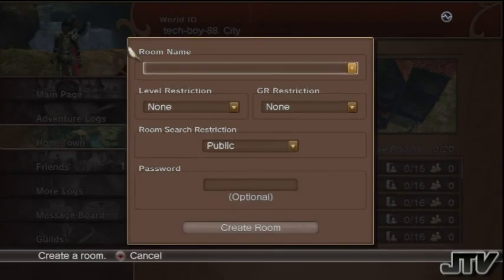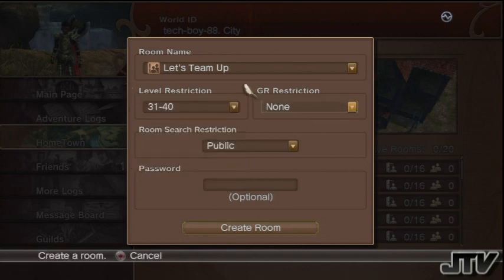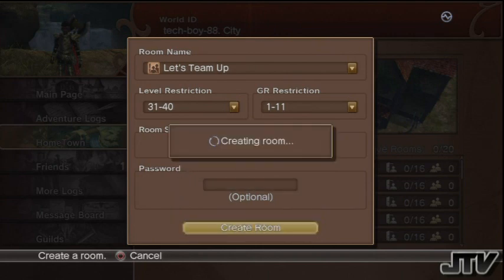I'm going to set up a room: team up, level 31 to 40, guild rank 1 to 11, public, no password, and we're going to create a room. The name of my town is Tech Boy City — it's basically named after your PSN ID, which is no problem.